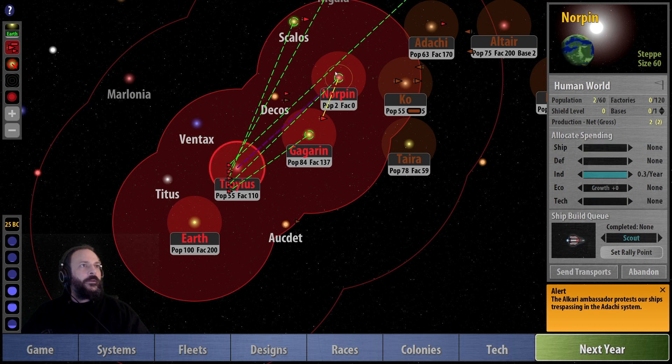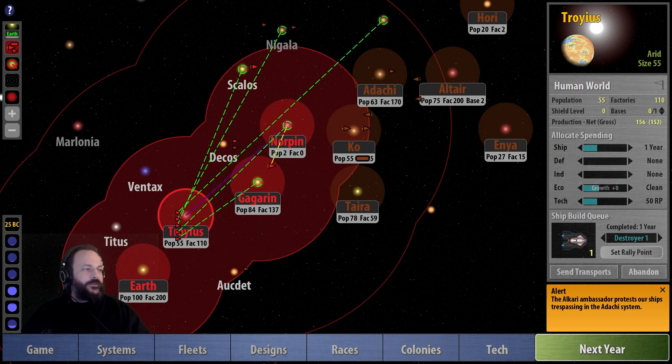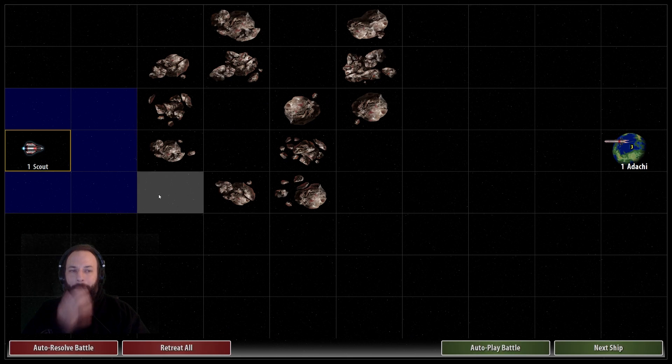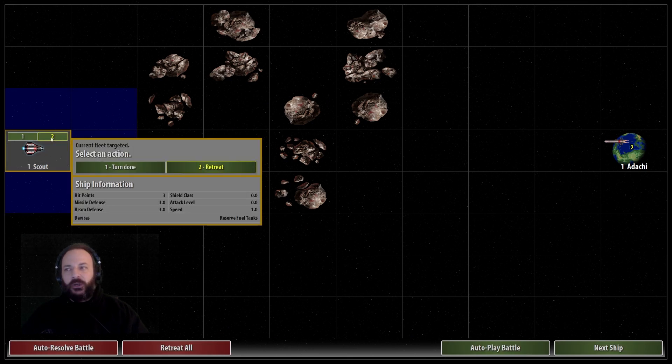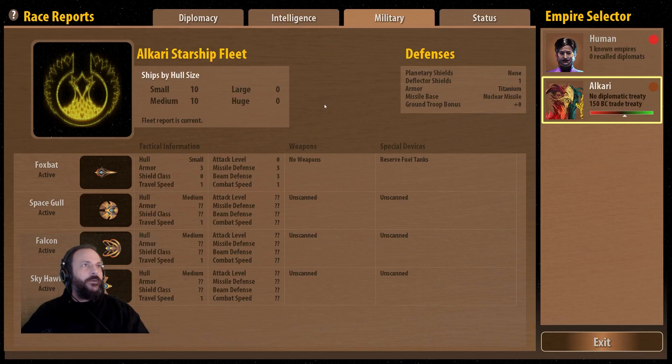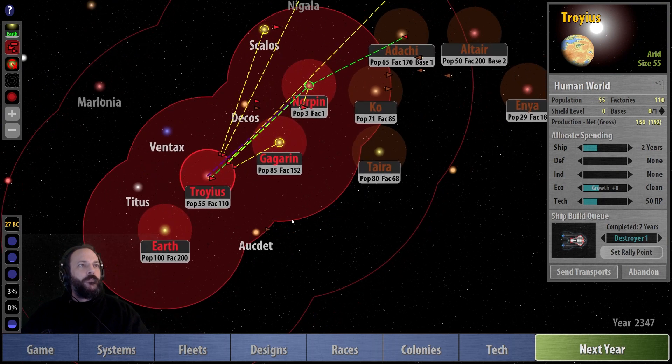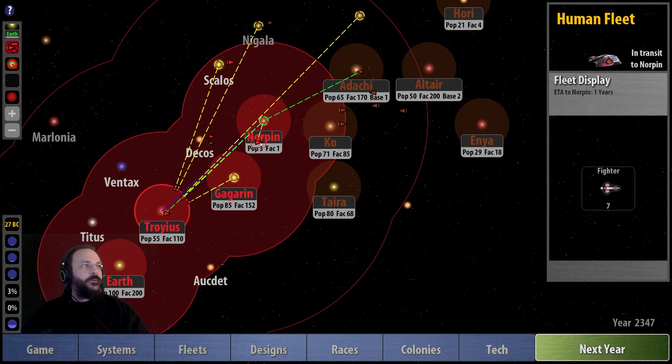I'd rather have the research than excessive destroyers, but I want to start making some combat ships just in case the Alkari decide to get a bit above their station. There's a bug in this version where if you retreat there's an issue — Ray's patching it now. The Alkari are going to be annoyed by that — we did lose a little bit of friendship with them because of this combat encounter. Fighters are moving in.